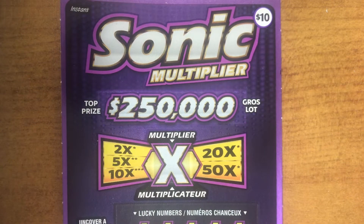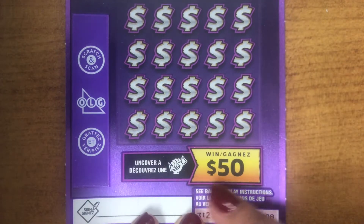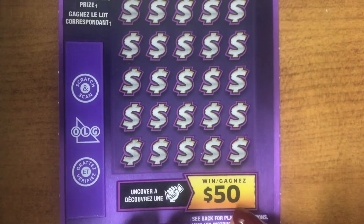Hey guys, it's VanBeer. Today I will be playing Sonic Multiplier. There's a multiplier — uncover a star symbol to win the prize. Uncover this symbol to win $50. Let's get started.